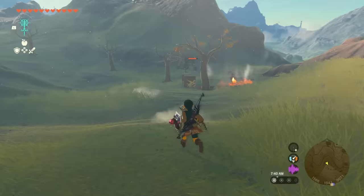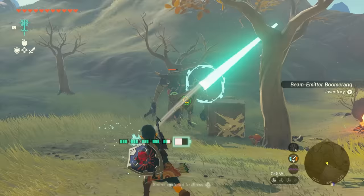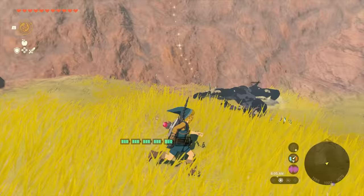This is what a beam emitter looks like on a boomerang — you've got to try this. It's so random and you can use it to throw. That's the beam emitter.